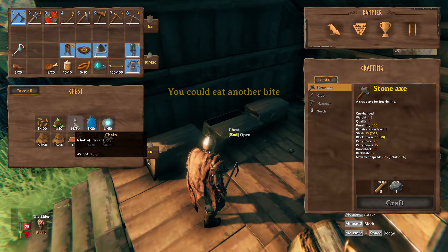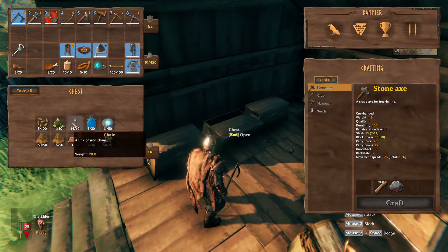There are two ways I've found chains: one is in sunken crypts, and the second is that at night you get horrible spectral things that come down and you can get one chain off them. I suggest you go with the sunken crypt method.